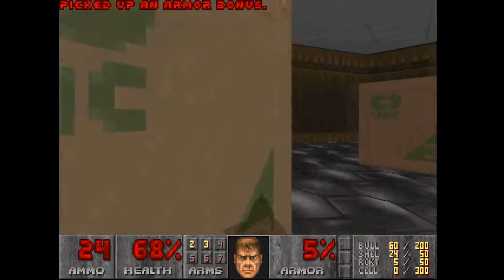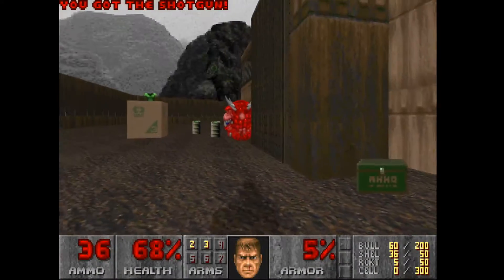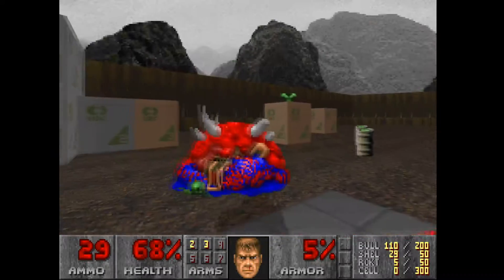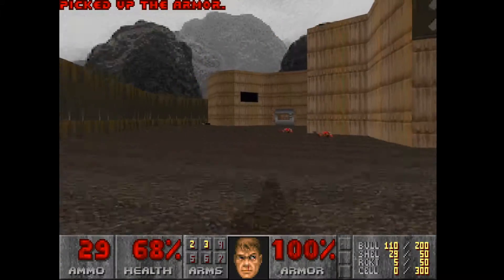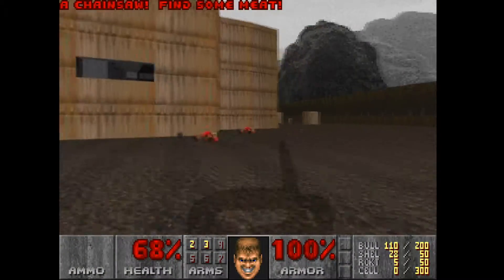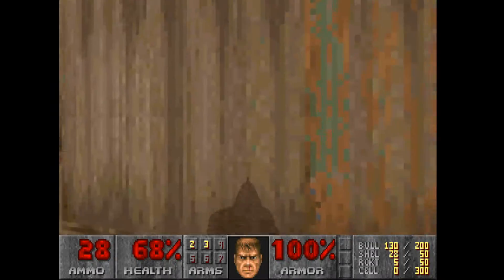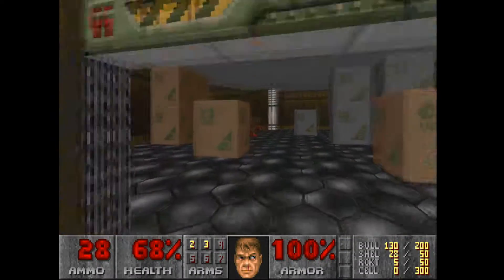Let's go outside and kill that cacodemon. We can grab this armor and this chaingun. We can't open this door, but it's not important. Sure, some textures here are misaligned, but that's bearable.